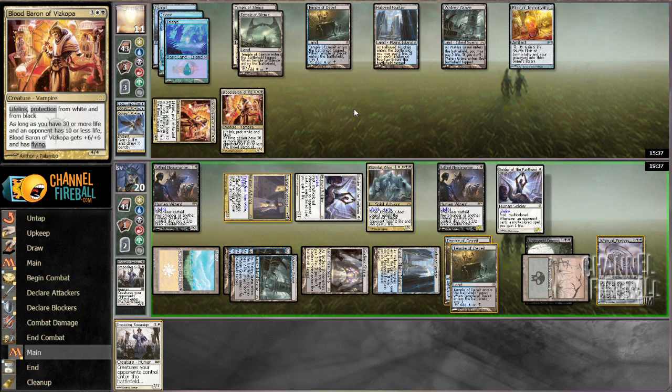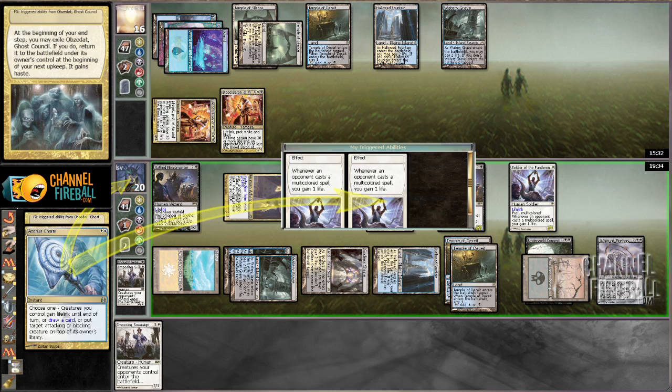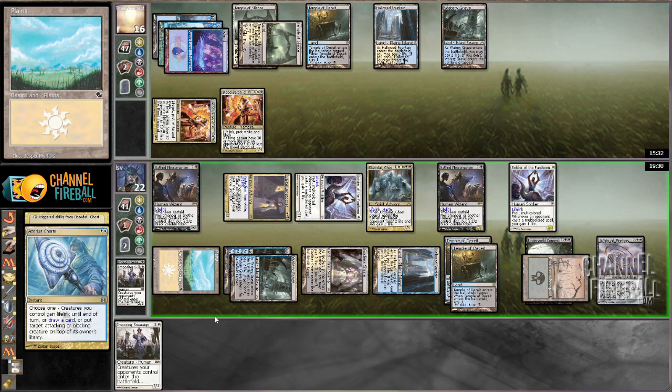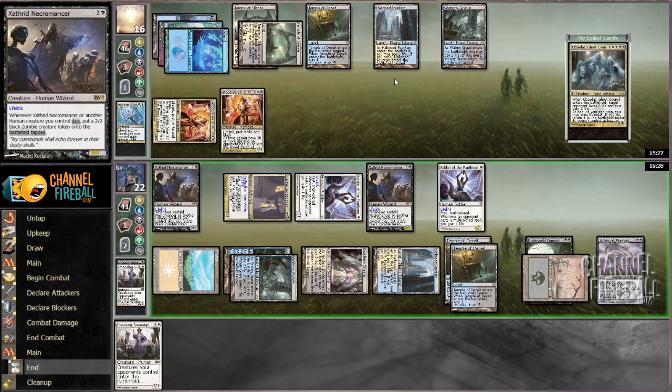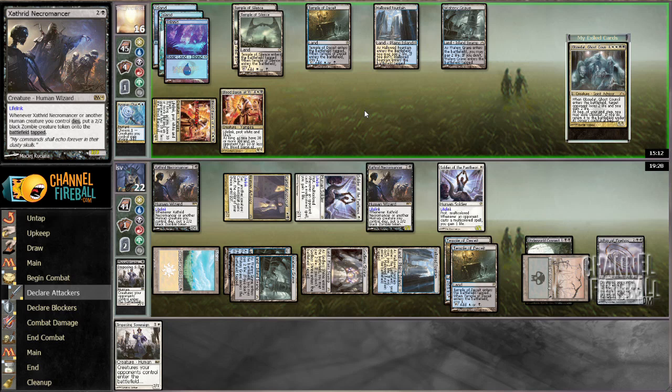Devour Flesh still not looking great over there. As long as my opponent isn't casting Revelation I'm not too unhappy — Azorius Charm, I'll get to gain two life so that is worth it. If I get Devour Fleshed I guess I just sack a Soldier of the Pantheon — I don't think I want to sack Zathar Necromancer. Feeling okay here but not great — my opponent's got a lot of stuff going, mostly because Baron plus a Dissolve in hand is kind of tricky, you've got to do a lot of maneuvering.